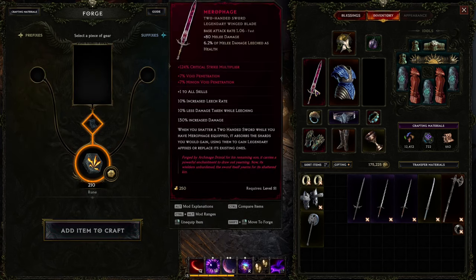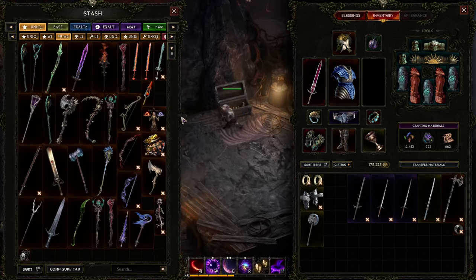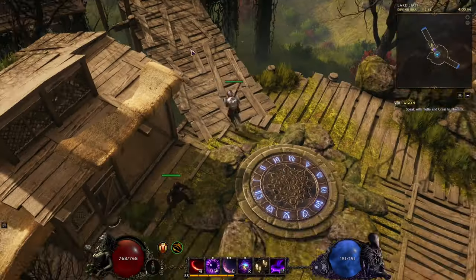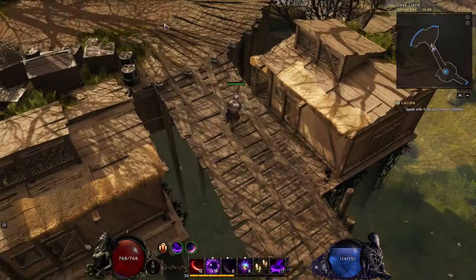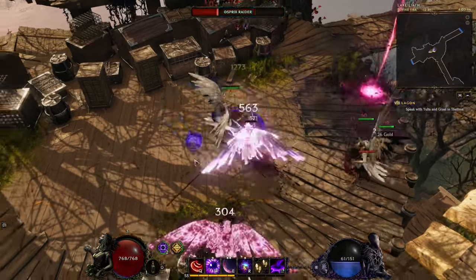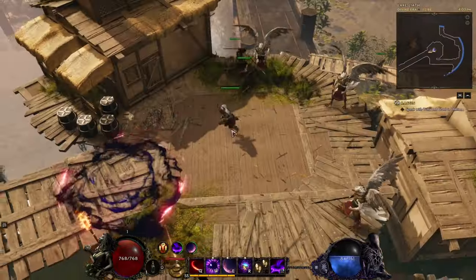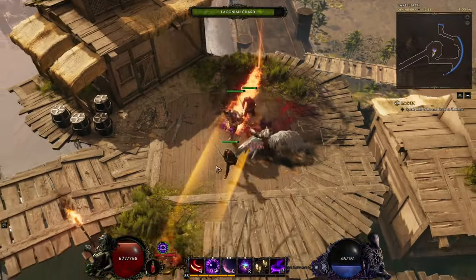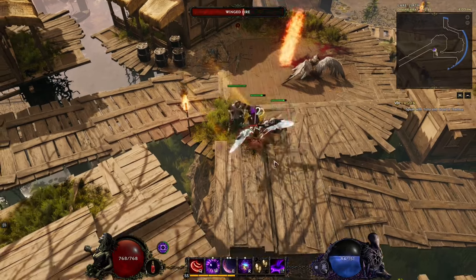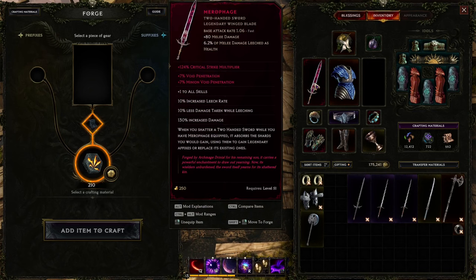Alright, I pressed it - eight shards. Oh, I got the affix I wanted! Let me test some damage. Popping some monsters - 29,000 damage, and my regen attack is like 500. I'm not happy with this though - it's just two mods.